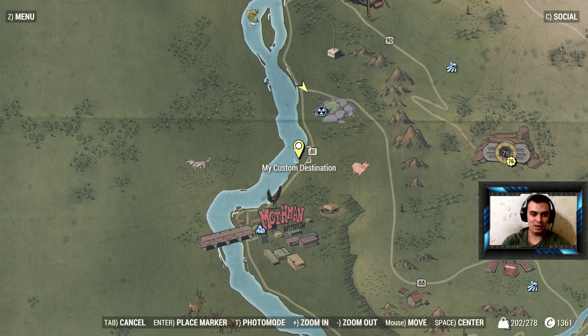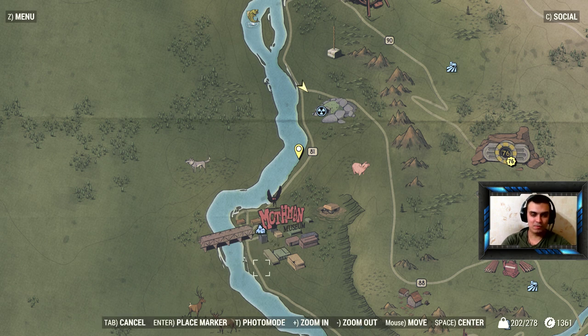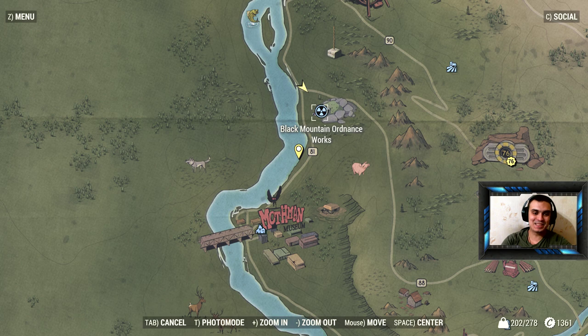You can copy this marker here — the custom destination is placed just to the left of Road 81, straight up to the left from Vault 76. It's between Mothman Museum and the Black Mountain Ordinance Works. The best way is to fast travel to Black Mountain, because if you fast travel to Point Pleasant or the Mothman area you'll end up far away — this is the best starting point.